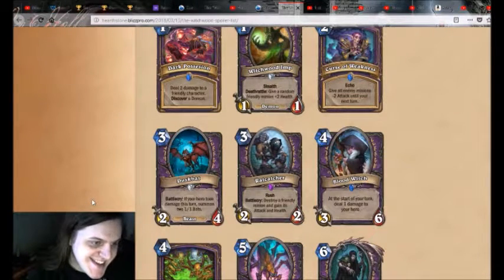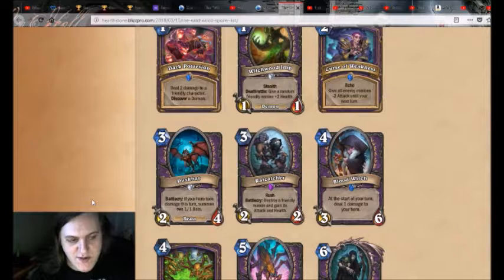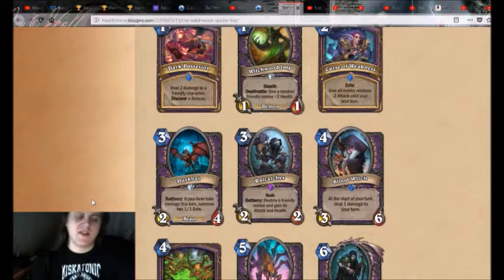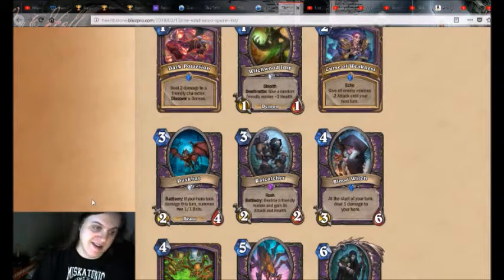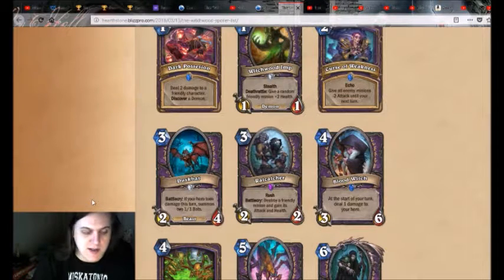Duskbat. This card's interesting. 3 mana 2/4 — summon two 1/1s if you took damage. It's a beast. Lots of Warlock beasts, it's kind of weird. The closest comparison would be Imp Gang Boss, right? Imp Gang Boss summons a 1/1 every time it gets damaged — it's also a 2/4. This gets the 1/1s right away, you're guaranteed 2. A lot of times Imp Gang Boss would only get like 1, but usually gets at least 2, sometimes more than that.